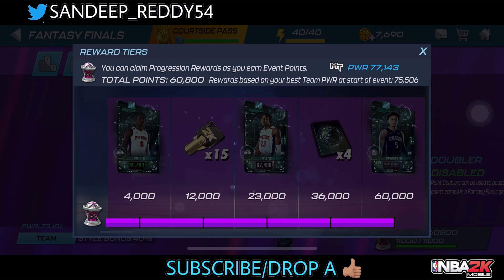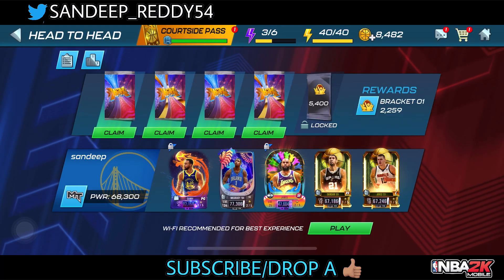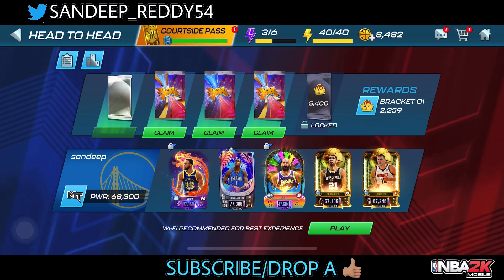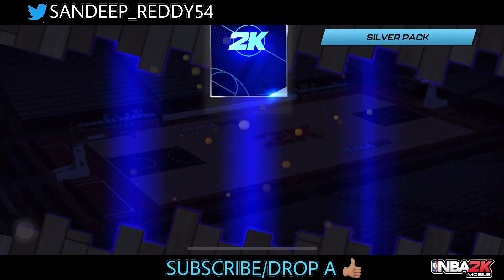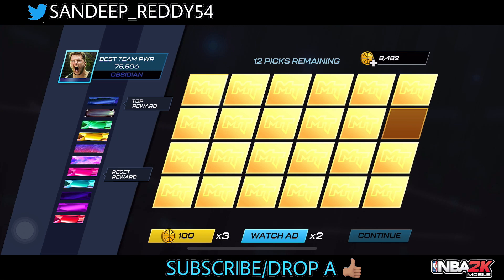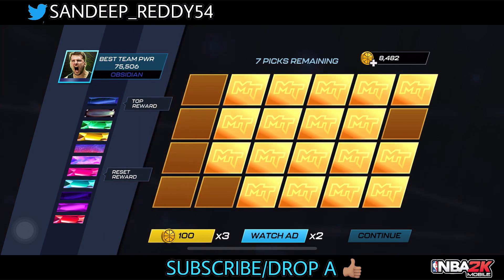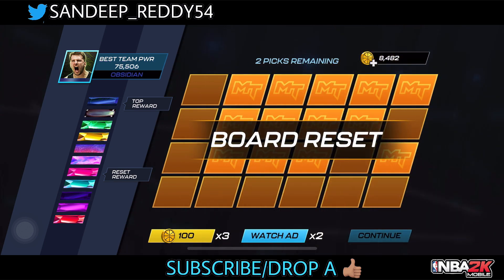We are done with the Fantasy Files rewards. Let's have a quick head-to-head pack open. We have a couple of silver packs along with a couple of gold packs. From the gold packs we have a chance to pull an obsidian card. Let's check out the silver pack first — we get 12 draft picks. From the draft picks we get a diamond Paul George to start.